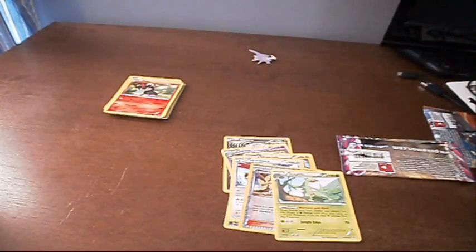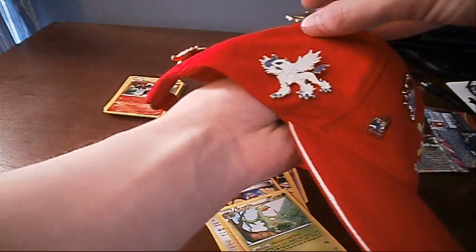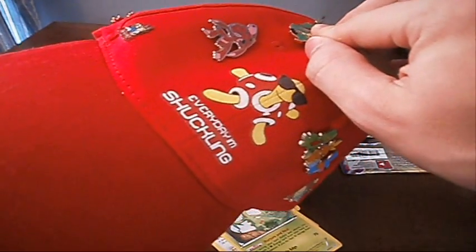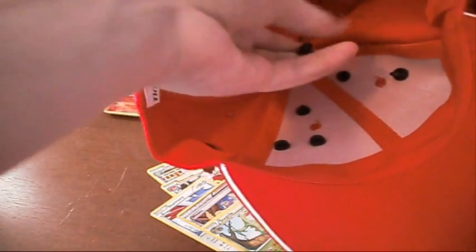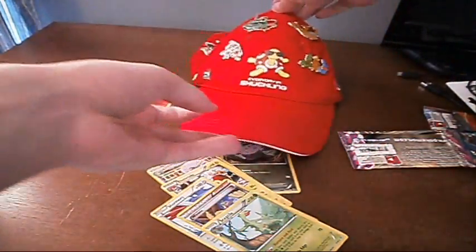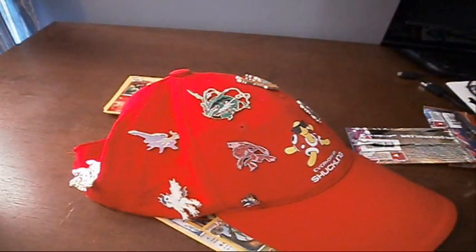Last thing we gotta do — we gotta do what we gotta do, guys. Let's grab the hat. It looks so amazing with all the pins. So what we're going to do, we're going to take my Mega Rayquaza and move him over. We're going to put him right up here — I think that's a good spot for him. And we'll go ahead and put that there. And now we're going to take this Mega Latios — or Latios, or whatever — and put him right where that Mega Rayquaza was. Look at that — that hat is absolutely full of pins. Hopefully you can see it. I think that looks fantastic.